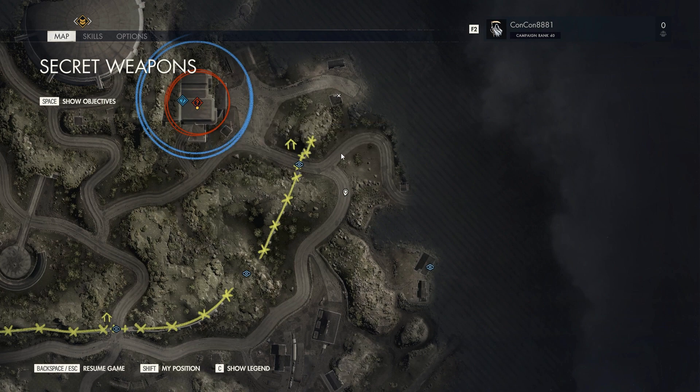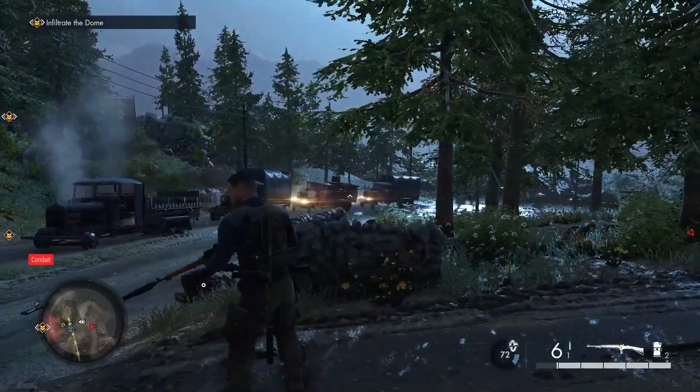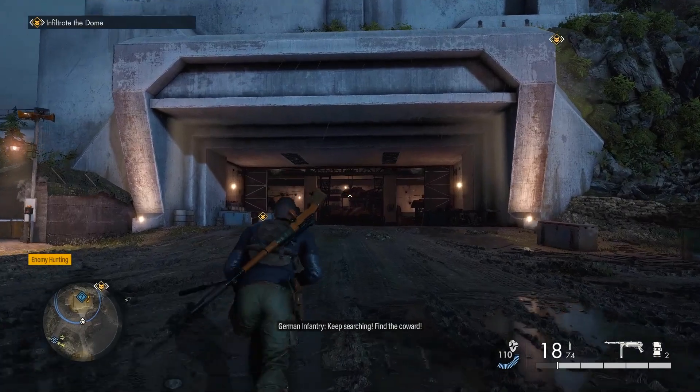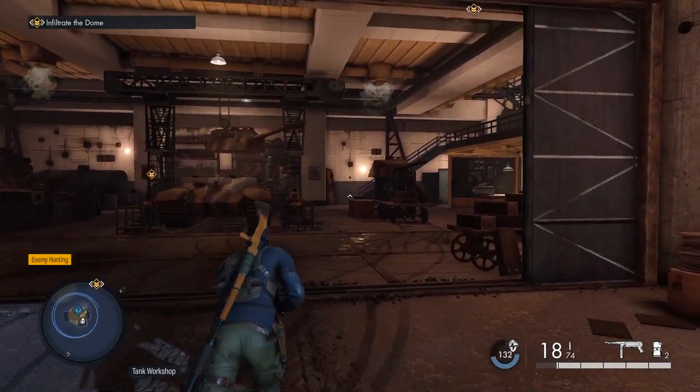Proceed north following this path. There are a lot of types of vehicles here, so if you want to destroy five types of vehicles, this is where you'll get at least three of them — maybe even four if you go destroy the armored one inside the base. The major base here is where we're going next, where there's an objective. Enter through the main bunker after killing everybody.